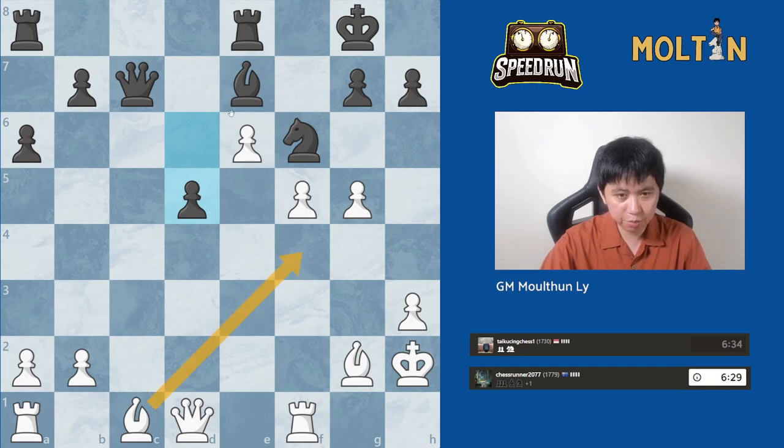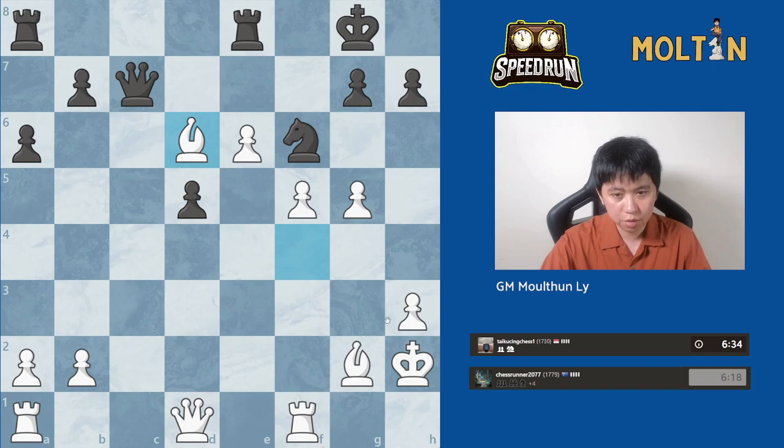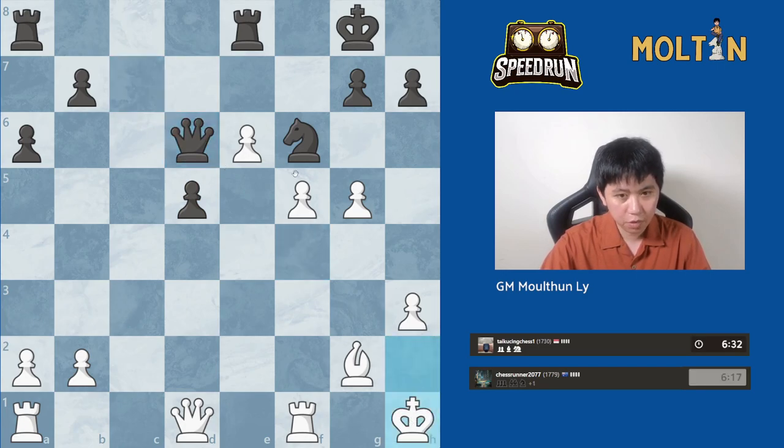You could also maybe just play bishop f4, bishop d6, takes, queen takes, and then king h1. Because the knight can't go to e4 in that case — I think this is the easiest line, because then the knight has no moves. We just take and play king h1, so you can't get knight e4 here because bishop takes and it's pinned. The knight has no squares, so it's trapped.